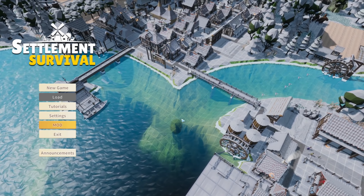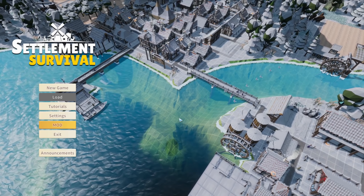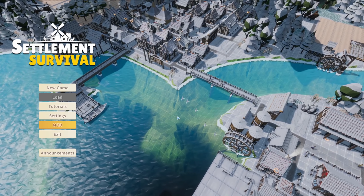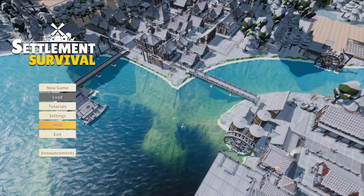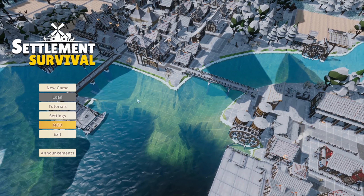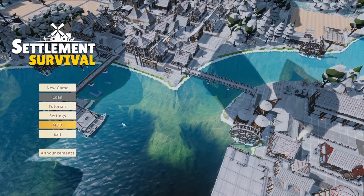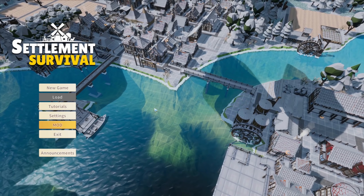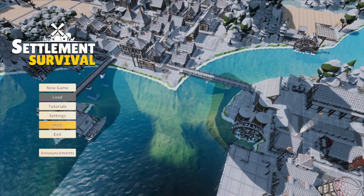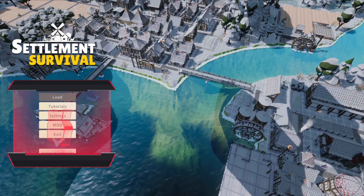What's going on everybody, Z here and welcome to Settlement Survival. This game looks like a couple of games we've played in the past — settlement building stuff — but it's different in that you can do terrain manipulation. You can cut out rivers, block off stuff, make mountains. There's also storms, fires, tornadoes and stuff like that, so we're gonna hop in and check it out. Hopefully you guys enjoy — like and subscribe, all fun things.